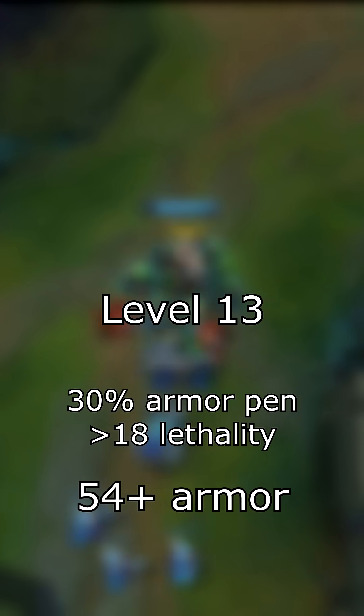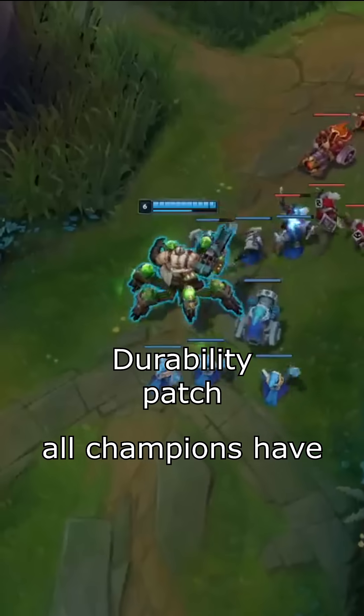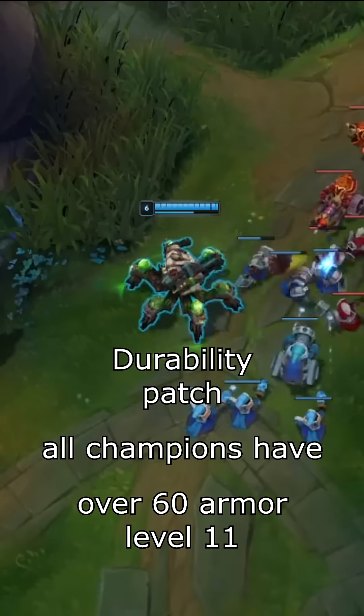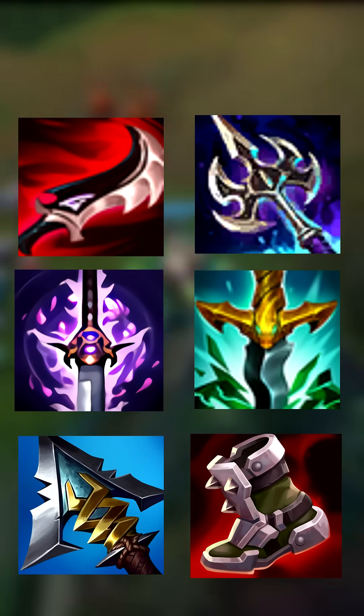If they're lower level than 18, this value goes down. Since the durability update patch, all champions get over 60 base armor before level 11. For an optimized 5-item lethality build, you should always build one percent armor pen item.